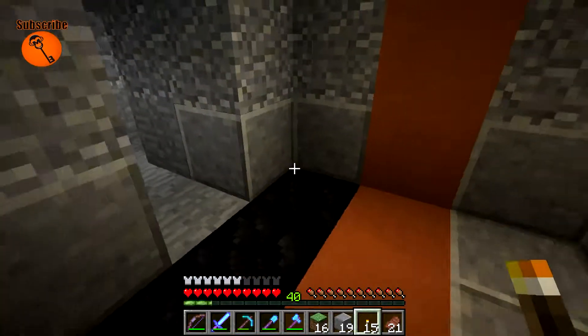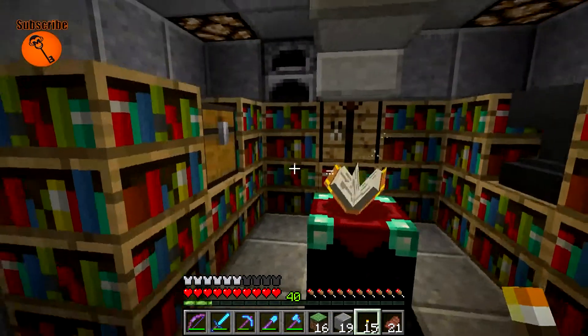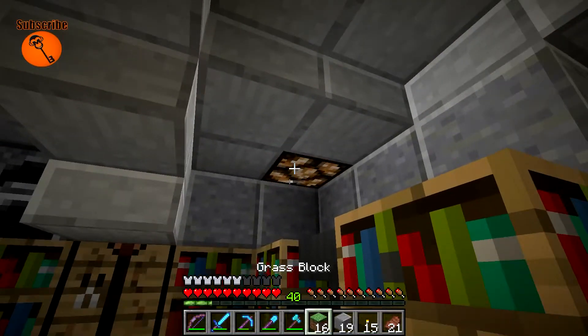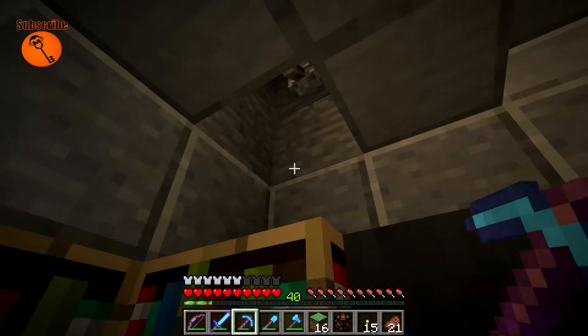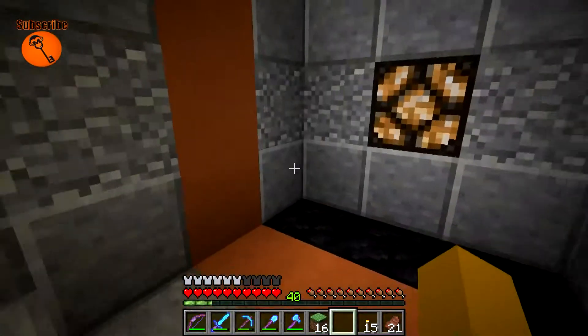We're inside the new killing chamber with the enchantment area. Got some redstone lamps back here. All we did was pop a switch up in there — that's it. Pretty simple. And it's all lit up, same on that side.